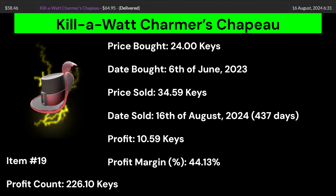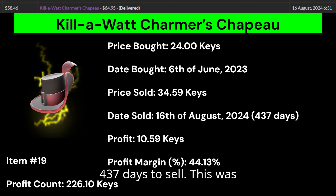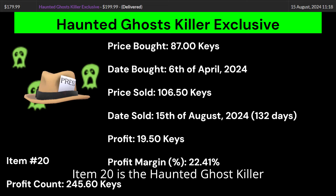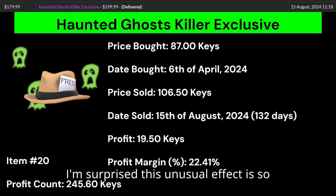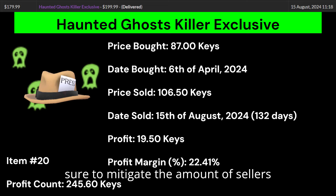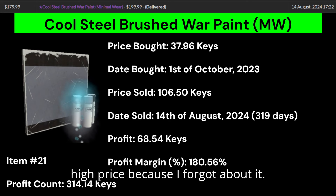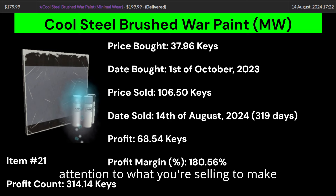Item number 18 is a Cool Horror Holiday Scattergun Field Tested. I bought this scattergun cheap, listed it as the cheapest unusual scattergun on the market, and it sold for a decent profit in under 3 months. Again, I'd avoid weapon skins if you're a small trader. Item number 19 is a Killer Watt Charmer's Chaput. Killer Watt is a decent effect and the Charmer's Chaput is a high-tier spy hat. I got an okay margin, but it took 437 days to sell, likely due to a full market. Ideally get an empty market, or at most one other seller — not two or more.